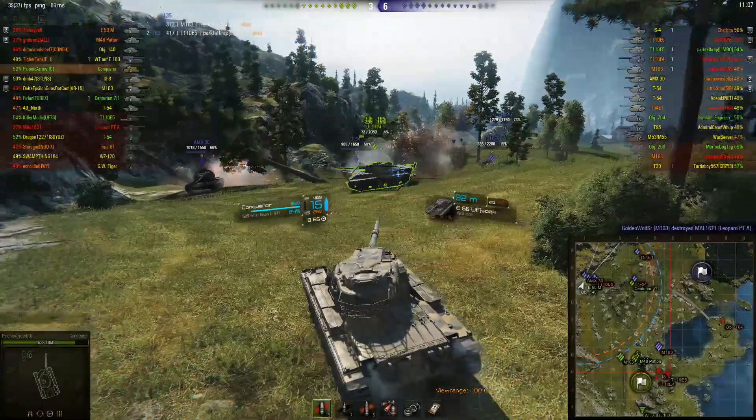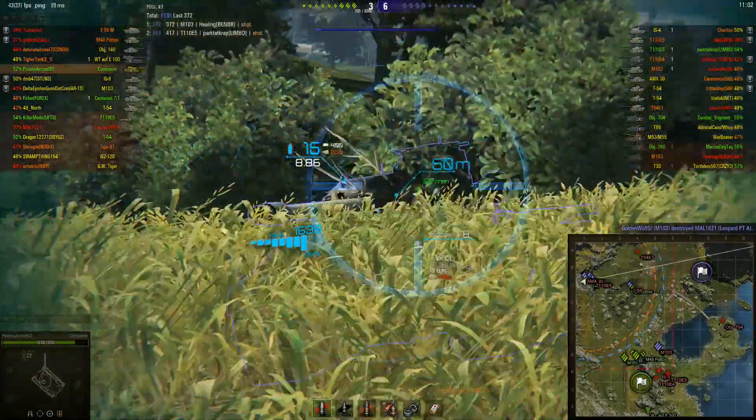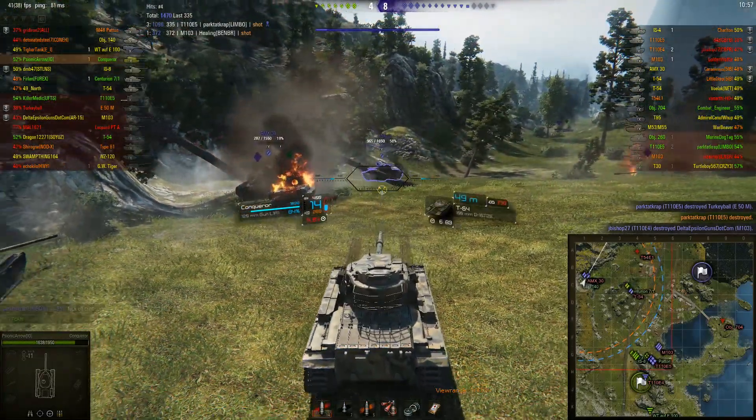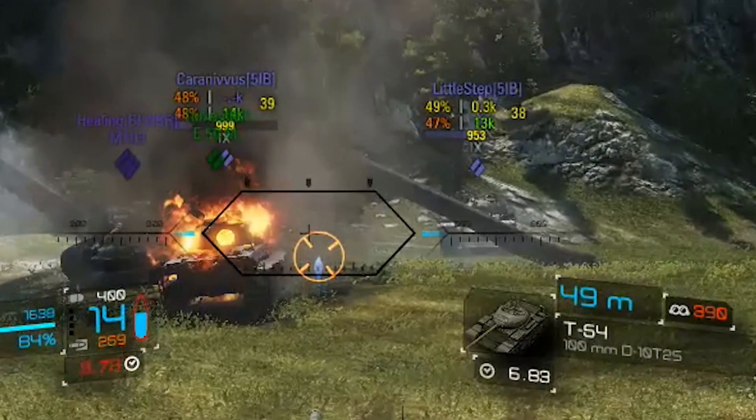If you press the alternate key, you'll get a different set of information on top of each vehicle. Little Step in the T54 has a total overall average win rate of 47% with 13,000 battles played, a WN8 of 953, and in the T54 he's got a 49% win rate with 300 games played. That 38 is a different scale — I believe it's something from 0 to 100, but I'm not sure about that as I don't use it.